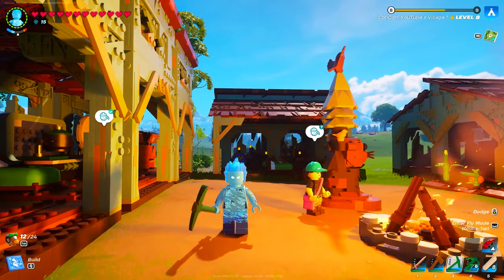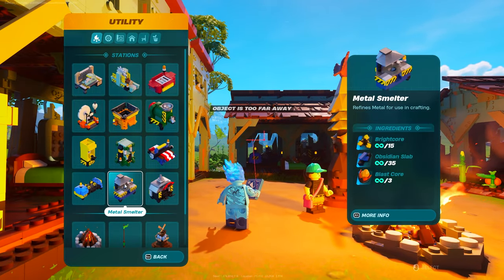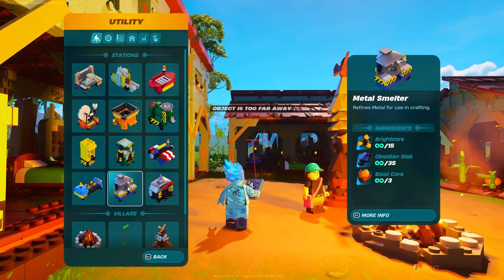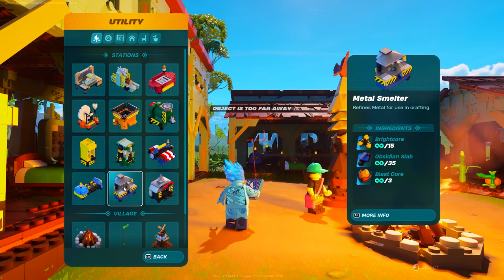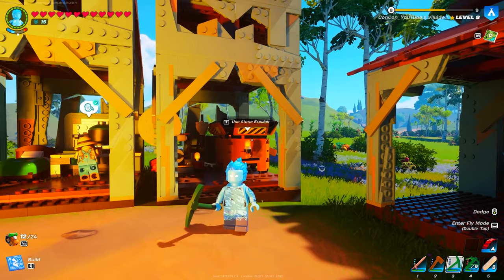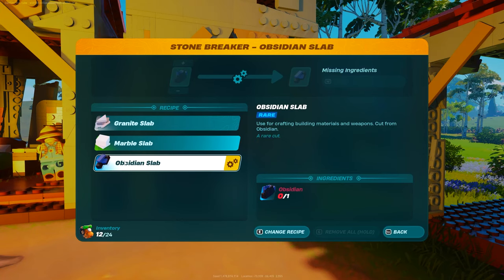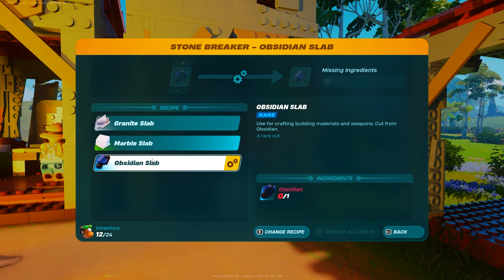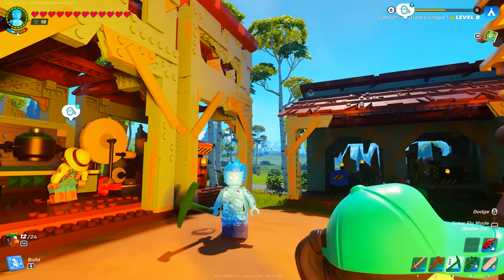Now that you've got copper you will have unlocked the recipe for the metal smelter. The metal smelter is a utility station — you can see it costs 15 bright cores, which was that resource we showed you in the cave. It's going to take 35 obsidian slabs, and to make those slabs you need obsidian and then use the stone breaker station to turn one obsidian into one obsidian slab, so that's going to take 35 to build this metal smelter.